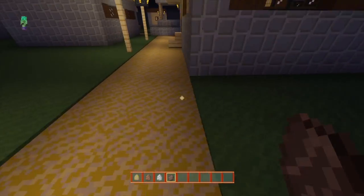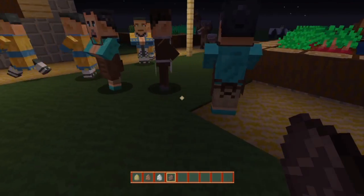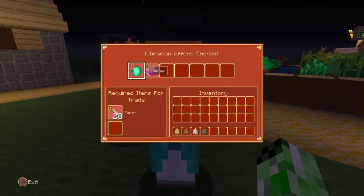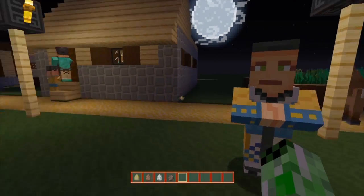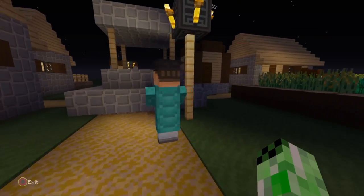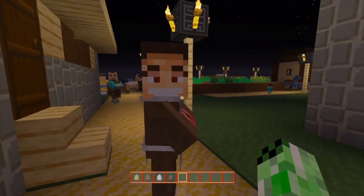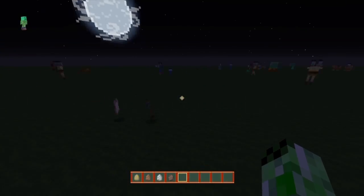The very last mob on this particular texture pack is the villager. The villager has all of these different types of clothes based on the actual villager's job — if you try to trade with them they'll tell you what they are: librarian, armorer, cleric, and so on. The leather worker actually looks pretty nice — look at his face, it looks like a troll face.